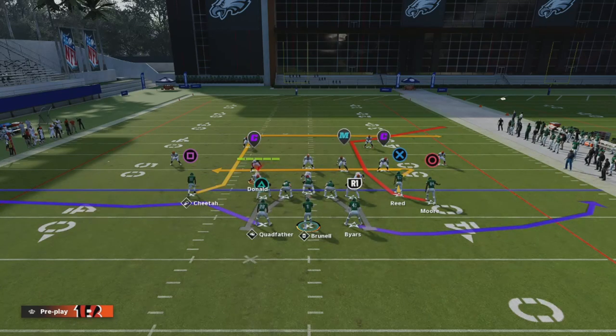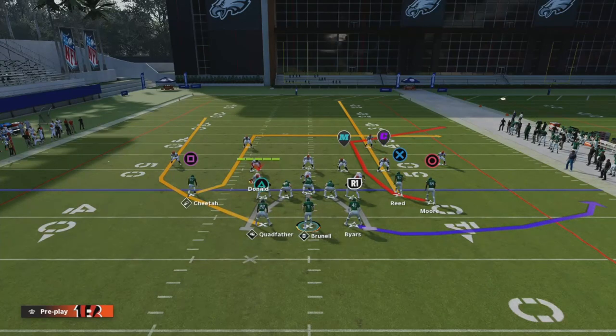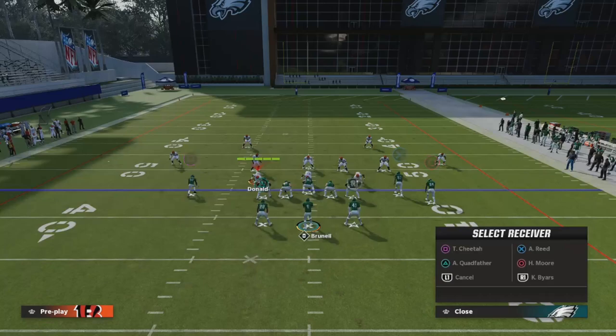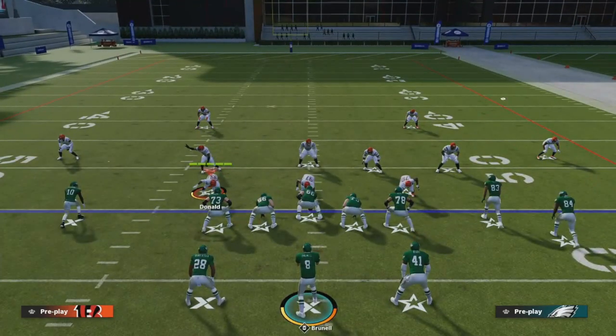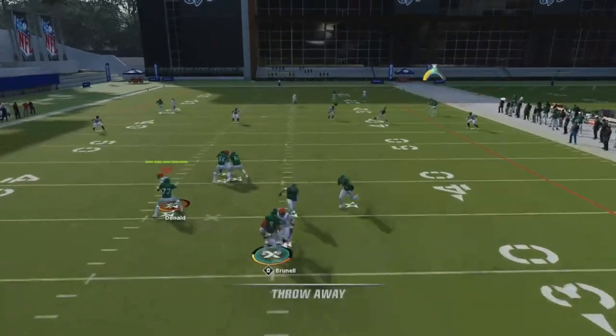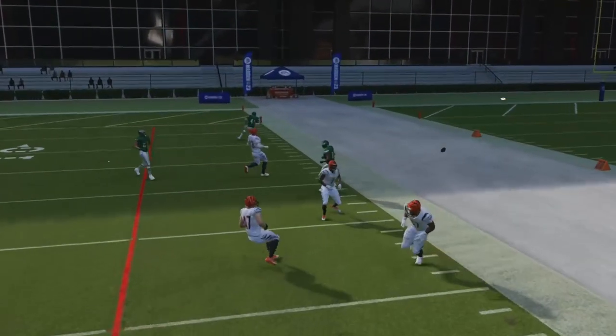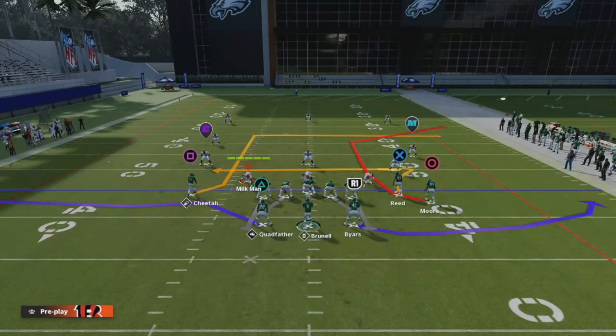One more setup you can run is the wheel route coming out of the backfield - a really good combination. If you're being blitzed heavy, having the option for both running backs on wheels is a godsend. If they blitz one side or the other, you can hit one side or the other and make your life ten times easier. I'm just showcasing that you can have both wheel routes coming out of the backfield to make things easier.